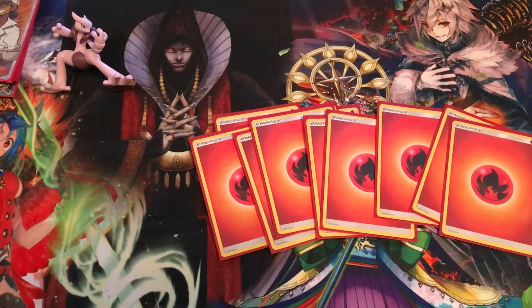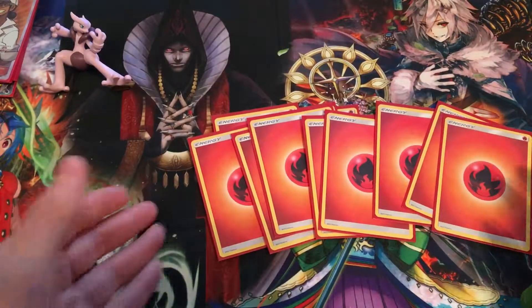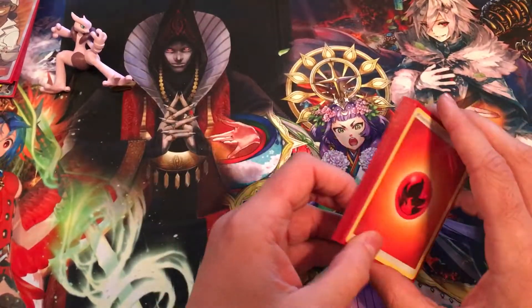Last but not least, the super exciting part of every deck — energy. Eleven Fire Energy. That's basically because running Volcanion means you're going to be discarding a lot of them, so it's nice to have access to more energy than a typical deck would run.